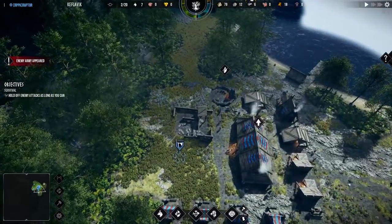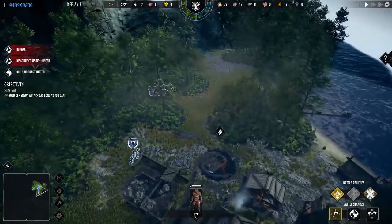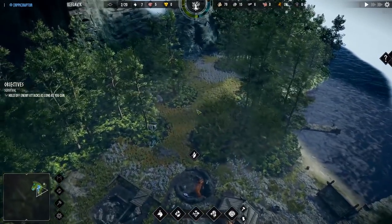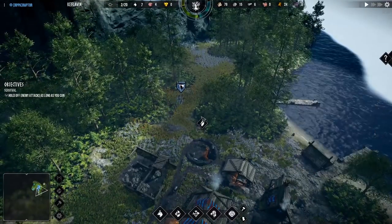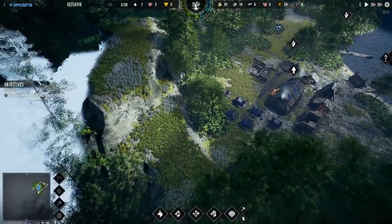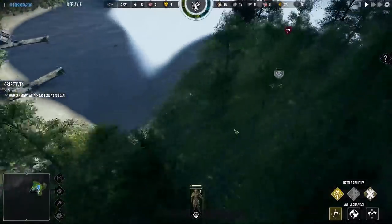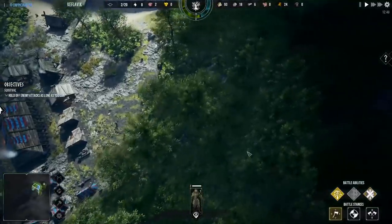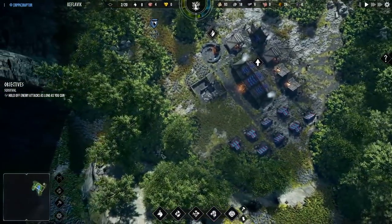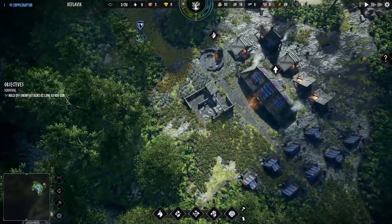Enemy army has appeared! This might not be the attacking army — it might just be a random army for questing. Hold off enemy attacks as long as we can. The default settings are somewhat aggressive. There they are — that's an enemy army. Let's see if we can find some bog metal. We're looking for a dark rock deposit. There it is — bog iron over here on this side. Perfect.